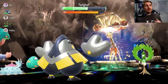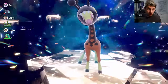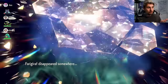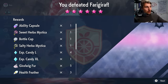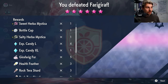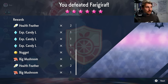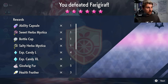We're stacking the ability with raid power to increase the odds of getting even more Herba Mystica. We'll finish this raid and show what we end up getting. Frigibareth is done. You don't need to catch the Pokémon if you don't want to, though you can — they'll have five guaranteed perfect IVs, so they're great for competitive Pokémon or breeding. And there we go with the rewards: we got a Sweet Herba Mystica and a Salty Herba Mystica.